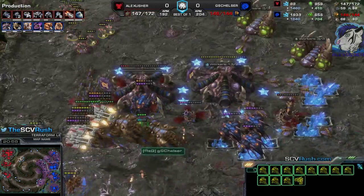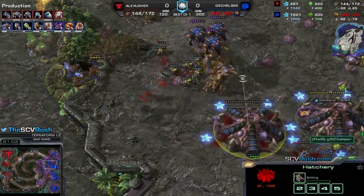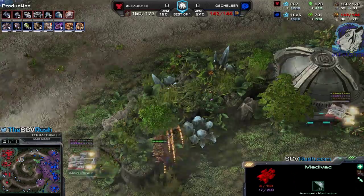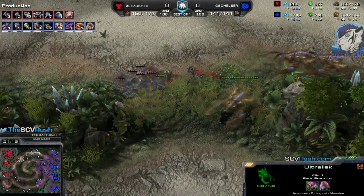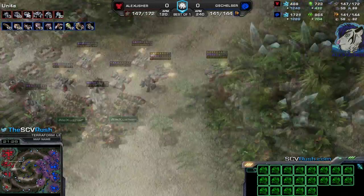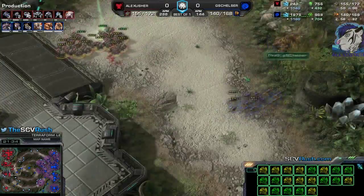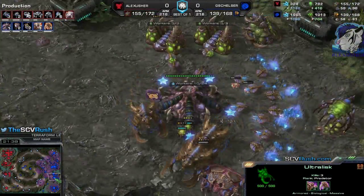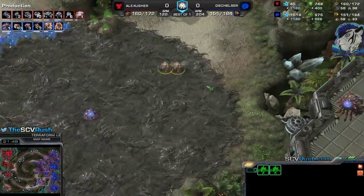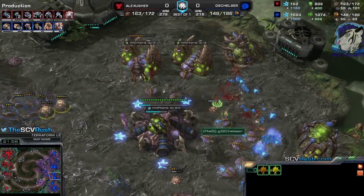Now I'm getting combat shields — that's something. I might get the Hatchery — the Hatchery survives. He's still supply capped. GSC Helzer — but he's pushing me back. Ultralisks on the way. I'm trying to take a fourth base. I need more Barracks — I'm so Marine heavy, just three Marauders. He gets seven Ultralisks — how in the world am I supposed to hold this? There are some Hellions here — they just moved — wow. So with the Hellion move I am able to hold him back, just enough. Drilling Claws are ready — plus-three armor on the way.